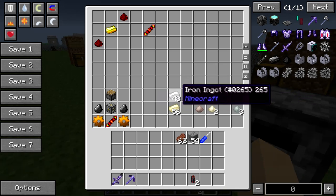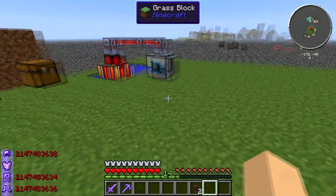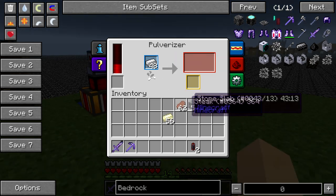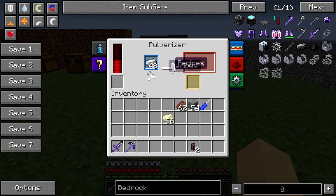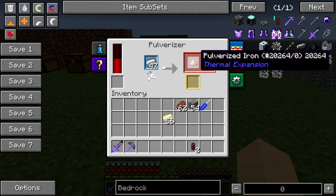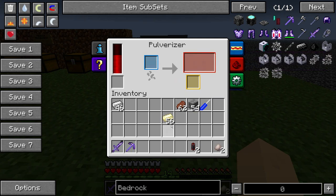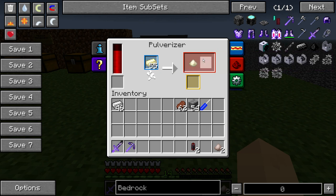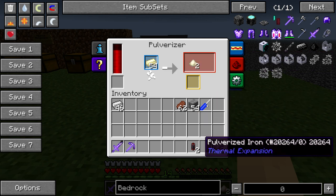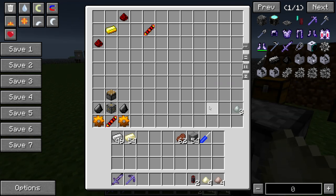The reason you make the pulverizer first is because you need to make Envar ingots in order to make the induction smelter. You're going to need iron ingots and ferrous ingots. You put them in the pulverizer and it will pulverize them. So you'll get pulverized iron — and when you put the ferrous in there, obviously you'll get pulverized ferrous metal. There it is: pulverized ferrous metal.